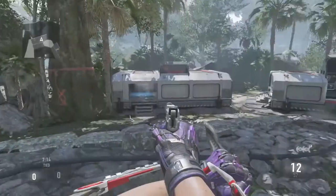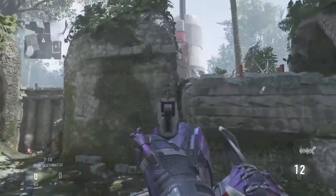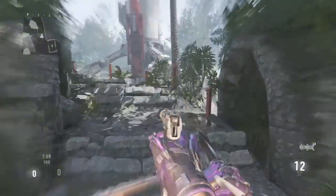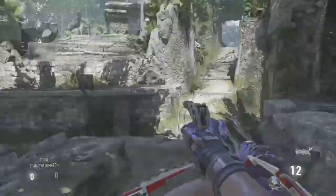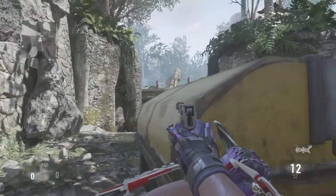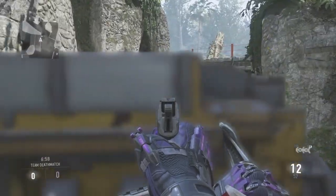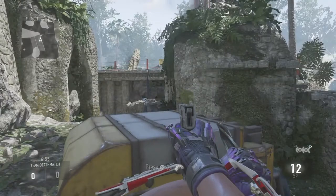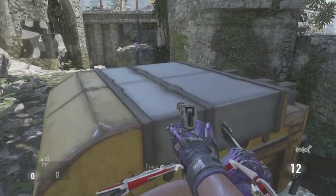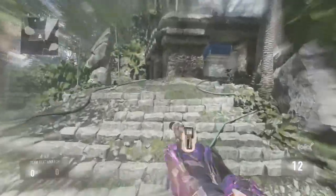Say you are playing Domination and you want to capture the B flag, and you don't want to come around to the side because people will obviously notice you are there. What you want to do is come up behind this and pick some people off right here. A lot of people do not use this strategy — they just run up on the side and get themselves killed. I find this more effective than walking up on the other side.